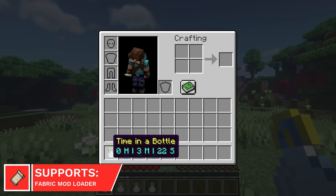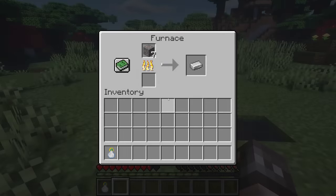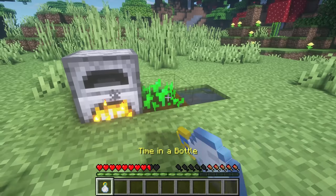Time in a Bottle will collect time while you're in your inventory, and can be used to accelerate the rate at which blocks tick. A great way to use it would be to use it on crops or furnaces.